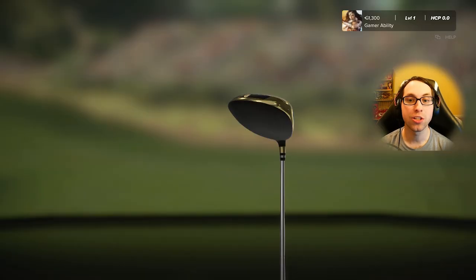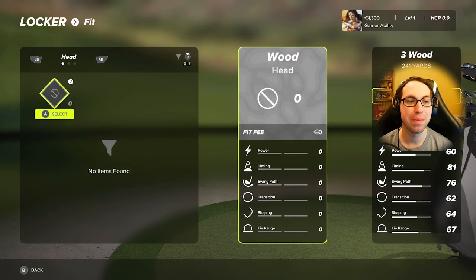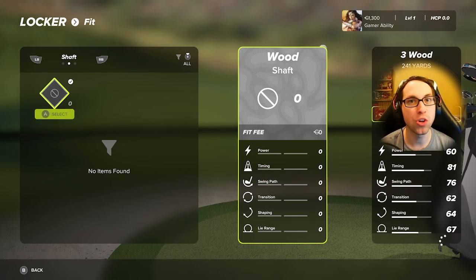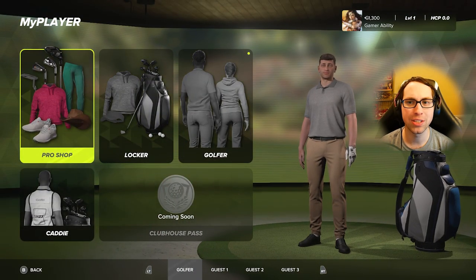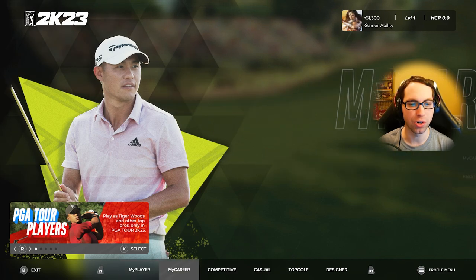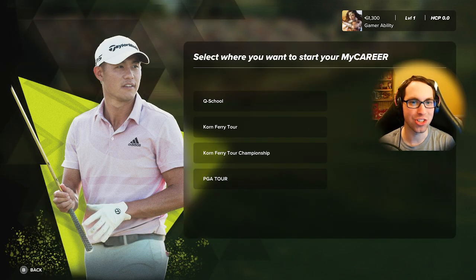Most importantly, you can customize the club fit — head, shaft, and grip. You unlock new club fits each time you play a round in any mode, especially career mode. They come in different rarities: common, uncommon, rare, epic, and legendary. Importantly, you improve your stats by unlocking new club fittings and golf balls — not by directly upgrading attributes like in NBA 2K23, and you cannot max out to 99 overall.